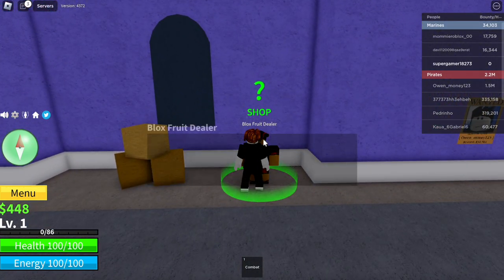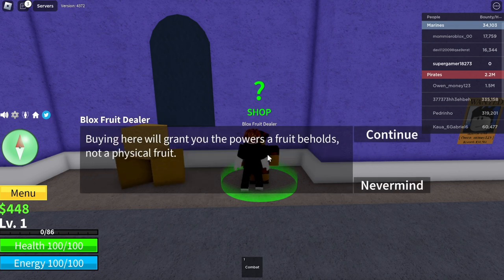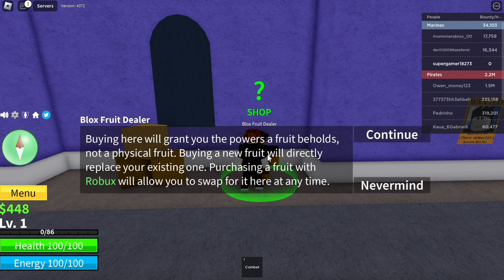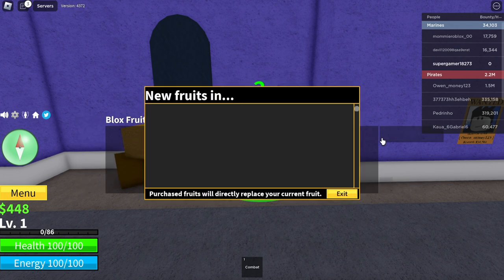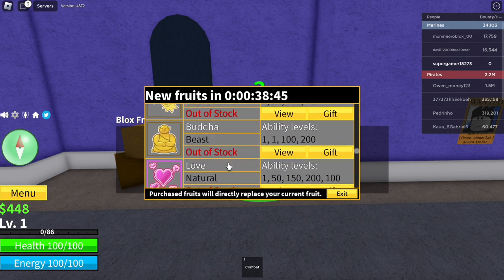When you're here, click to interact. The dealer says: 'I search the world for Blox Fruits. When I find one I'll put it in stock here at my shop for you to buy. Otherwise you can take your chances finding one across the oceans. Buying here will grant you the powers of the fruit. Buying a new fruit will directly replace your existing one. Purchasing a fruit with Robux will allow you to swap for it here anytime.' Click continue.